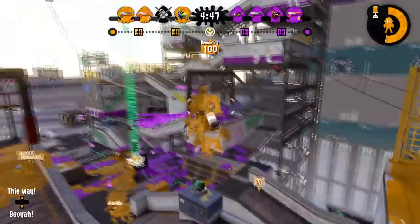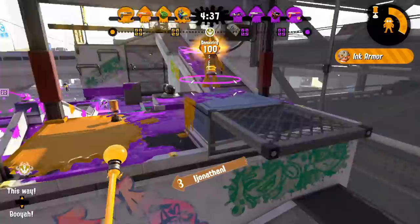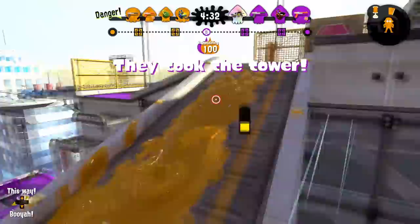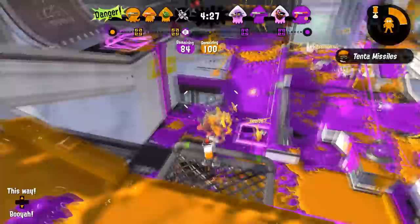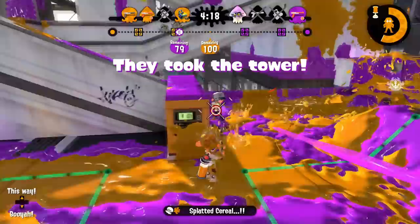First up, for the best short range shooter, we have the NZAP 85. Shocking — I'm sure nobody saw this one coming. But in all seriousness, NZAP absolutely tops both competitive usage rates and solo Q usage rates. The reason is really just because it's an all-rounder, supportive-aggressive hybrid. ZAP really doesn't have any major weaknesses — it has a solid kill time, good painting power, exceptional mobility, and a great kit. Suction Bomb is one of the best subs in the entire game, and its ability to force people to move or wall out areas is really useful, as well as providing a good amount of painting power and damage.